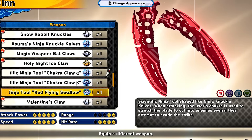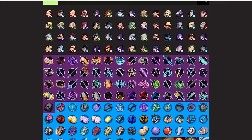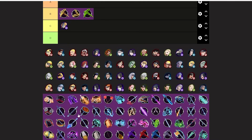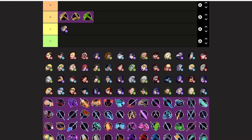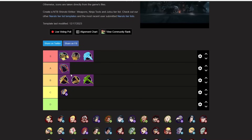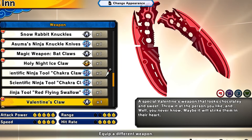Red Flying Swallow is a decent weapon — not crazy like the Awesome Knuckle Knives. I'm putting it at high B-tier. Actually thinking about it, I'd put it at high B — I'm not sure if I'd rather use this or the regular Knuckle Knives. It's a decent, good high-B weapon.